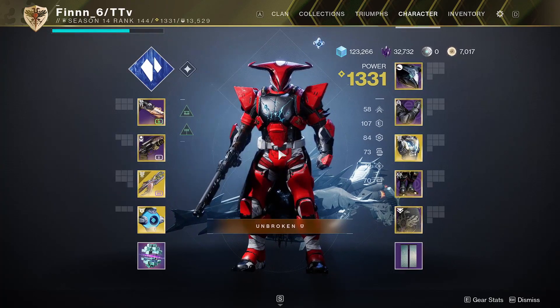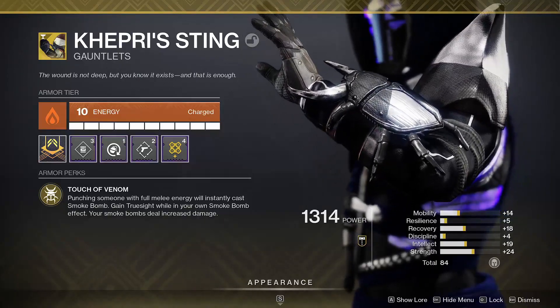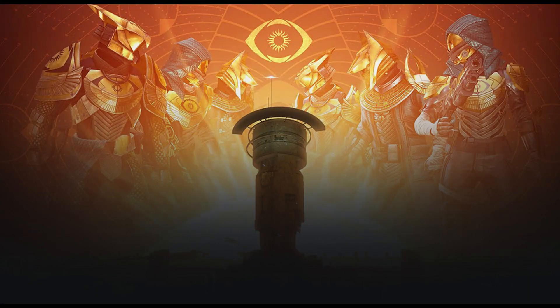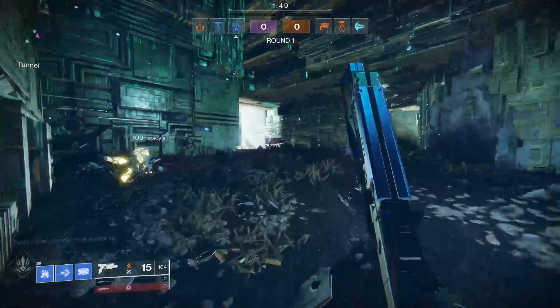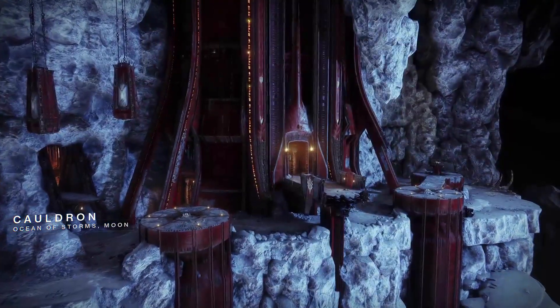This build becomes significantly more effective if your teammates are also using Stasis with Whisper of Rime or a melee-centric build like Kephri's Sting. This build is most effective in 3v3 game modes like Trials. You want to use it on a map with small areas and enclosed entry points — maps like Twilight Gap, Anomaly, or Cauldron are some really good ones.